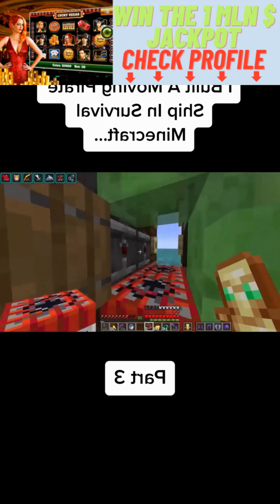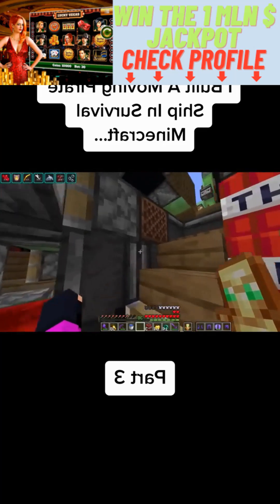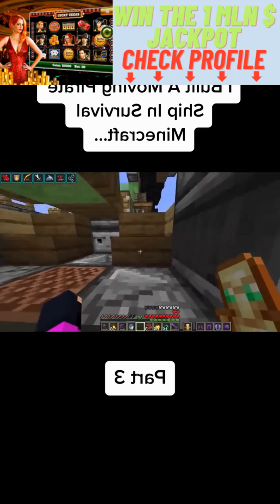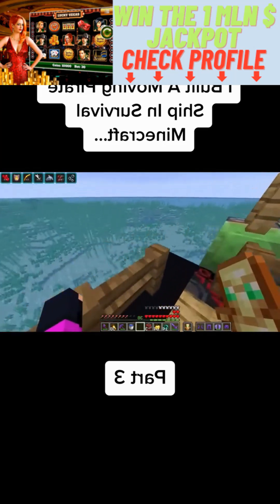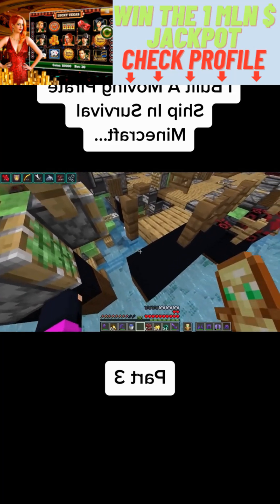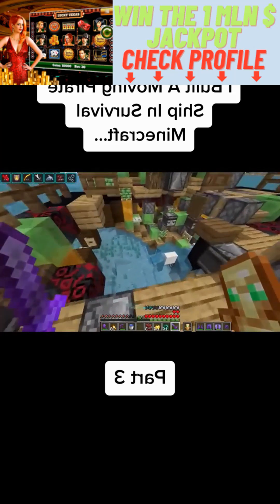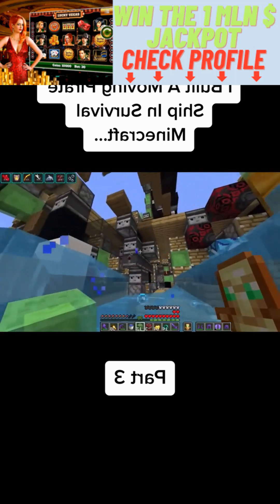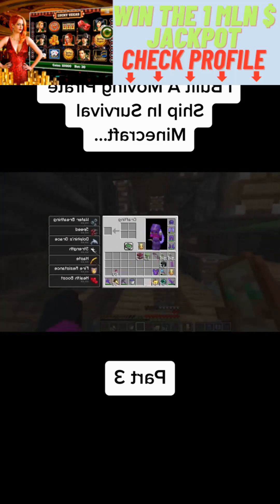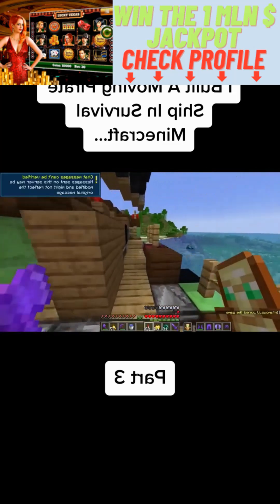Okay, so apparently this is what you're supposed to do — activate that, and then that should just... okay, I guess not. I have no clue what broke and I have no idea how to fix it, so I guess this ship will not have a cannon.